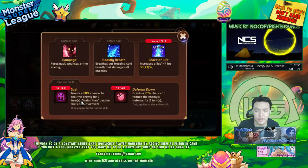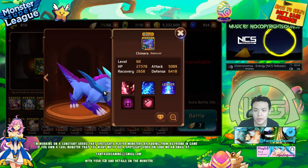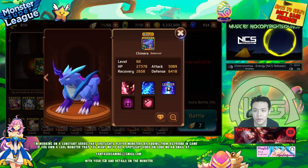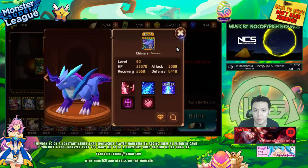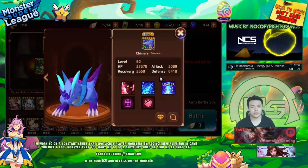He's a sealer and also a death defense down. He has basically AoE defense down and seals, so he's a utility monster. I think he's probably best used for Arena, especially if you can get him as a variant. He gives an HP lead which is really really nice.